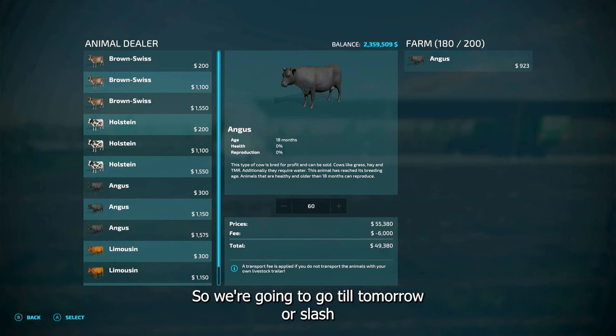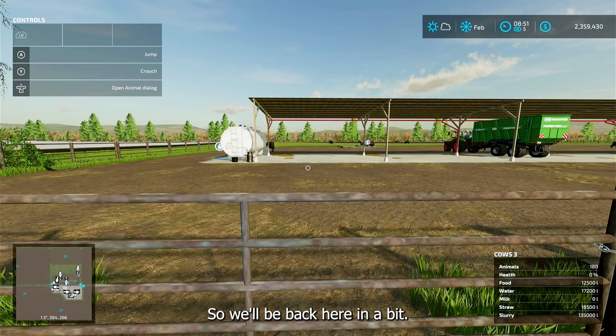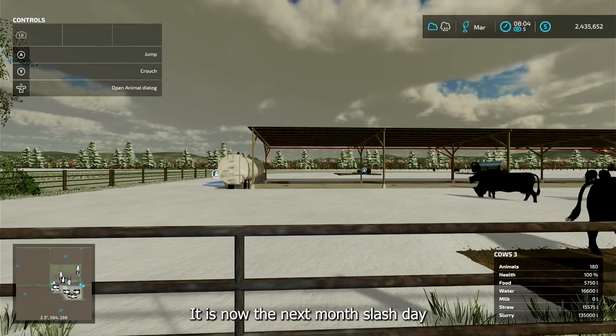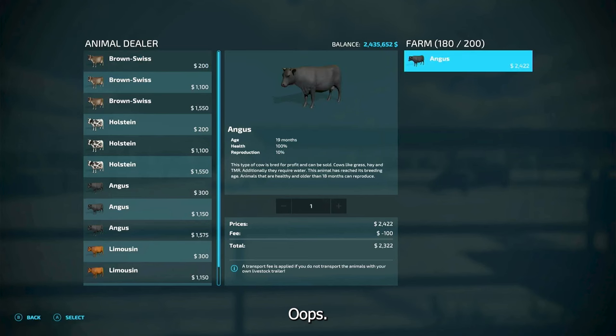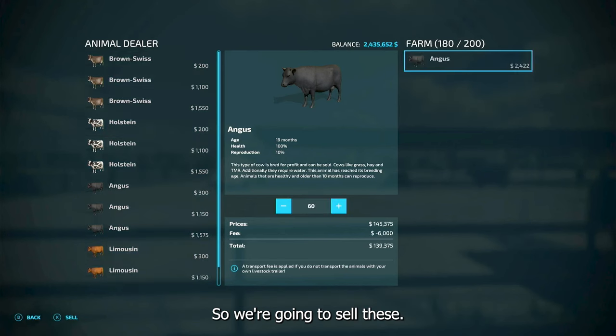We're gonna go till tomorrow — slash next month — and sell them to see how we come out. We're back now; it is the next month. We're gonna sell our cows. We have 180 of them. Remember we paid $15.75 each — they're now worth $2,422 in one month.